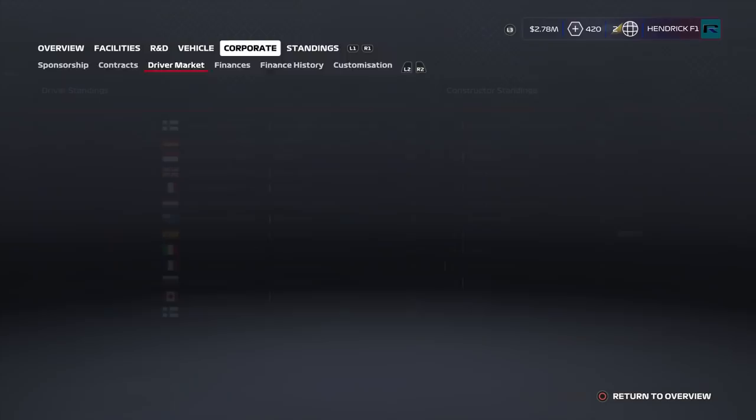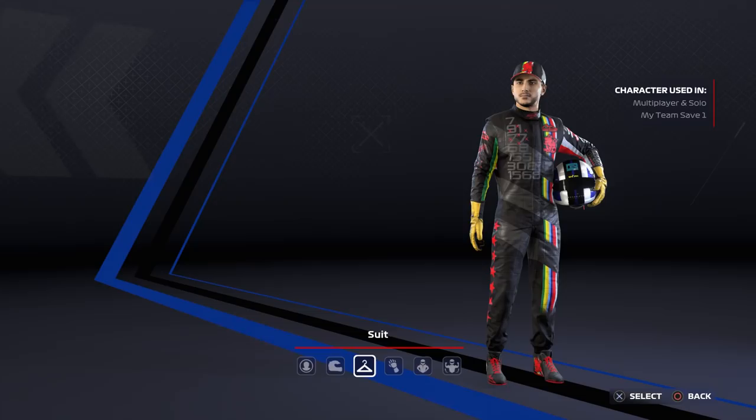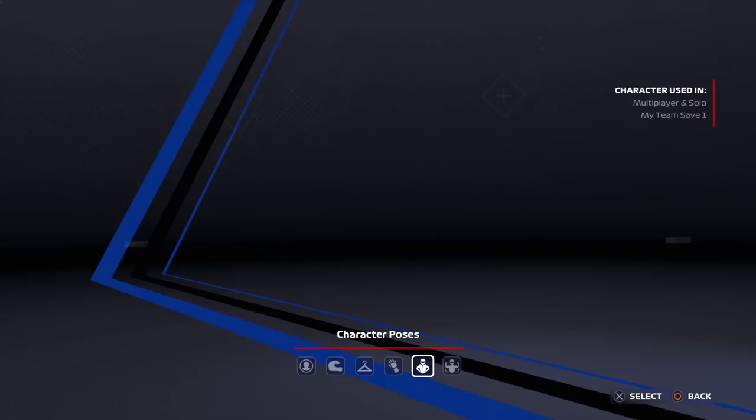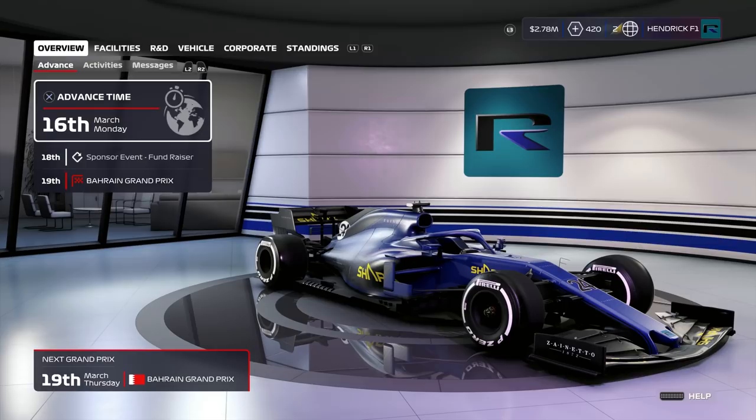I did change the suit — one of the Michael Schumacher suits. We changed the helmet a little bit with some logos and colors, and changed the gloves to some Schumacher gloves I like. Podium emo — we won't be seeing the podium anytime soon. Character pose: arms crossed. We're all business.